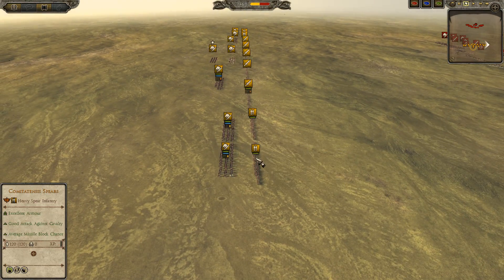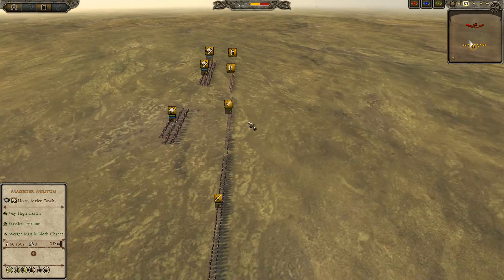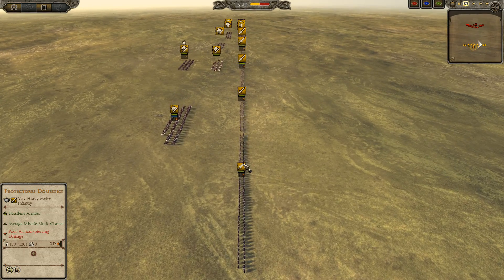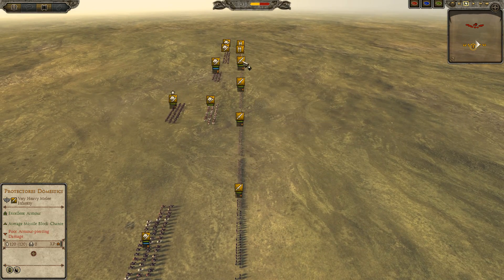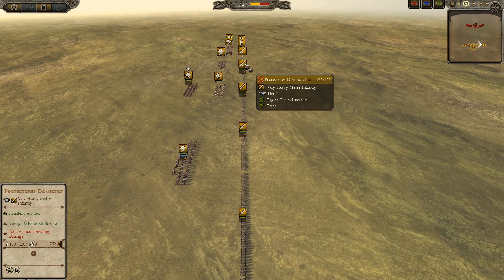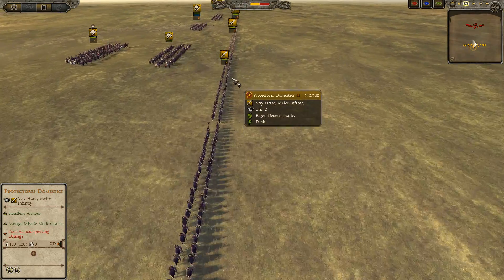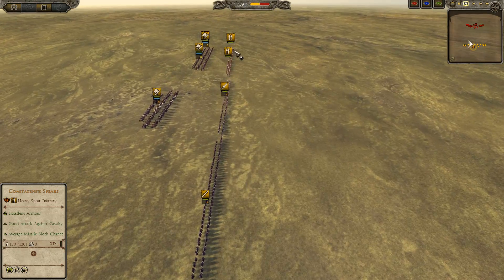We have two Comitatensis Spears on the right and two Comitatensis Spears on the left. In terms of the sword contingent, we have some Protectoris Domestici — five Protectoris Domestici. Looks like all of them Bronze 2.